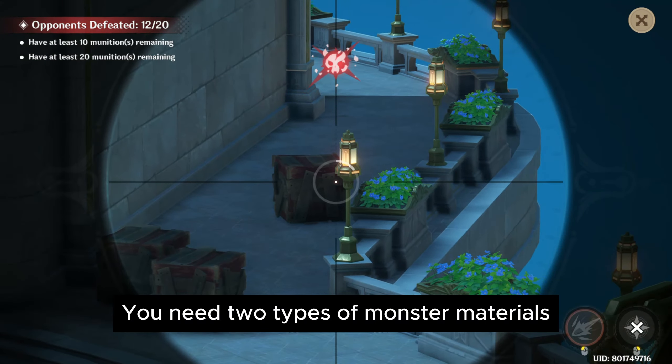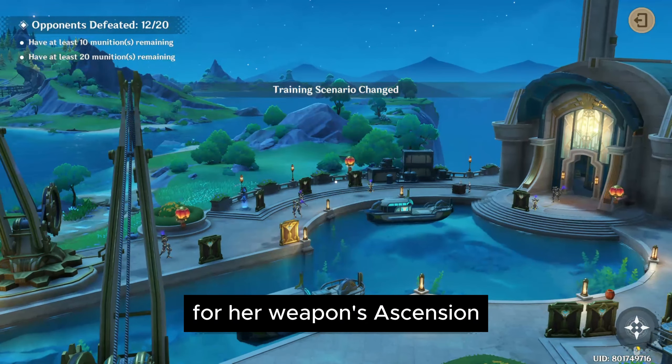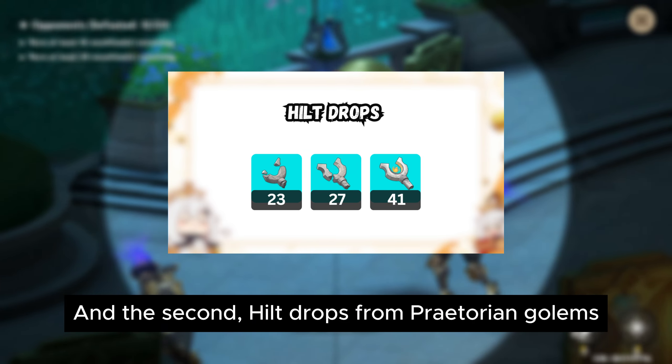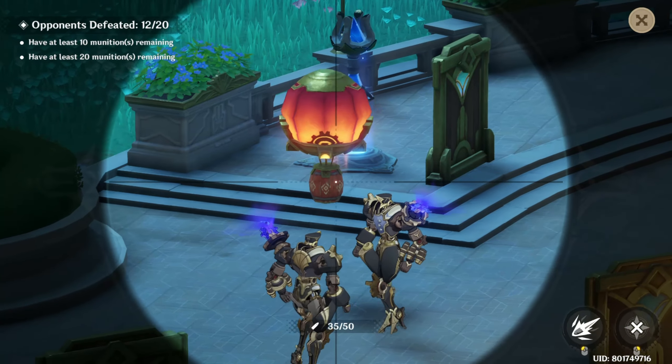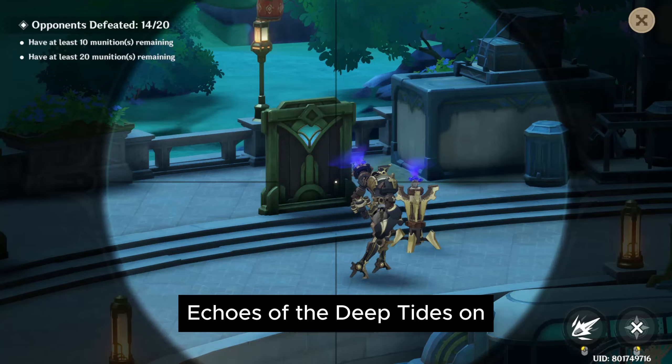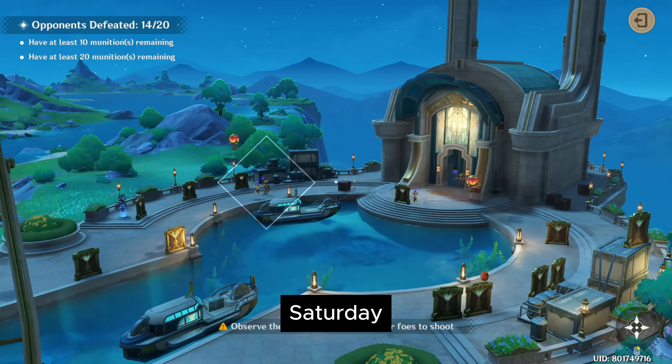You need two types of monster materials for her weapon's ascension. First is Nectar Drops from the Whopper Flowers, and the second is Hilt Drops from Praetorian Golems. Lastly, you will need the following amounts of Goblets of Pristine Sea from the domain Echoes of the Deep Tides on Wednesday, Saturday, and Sunday.